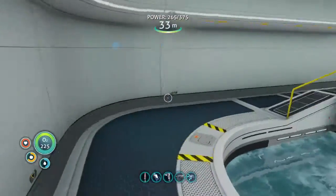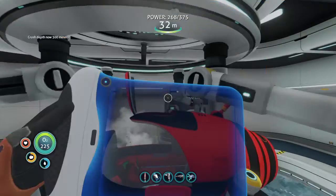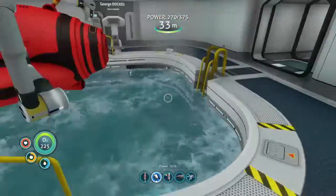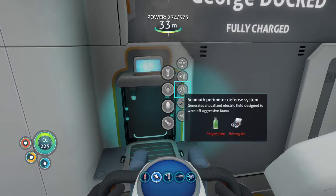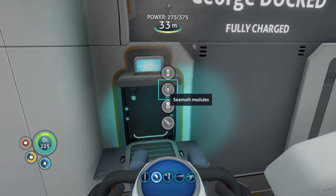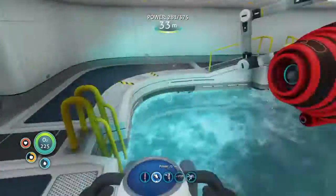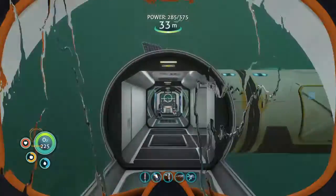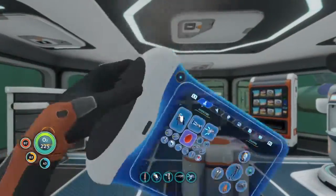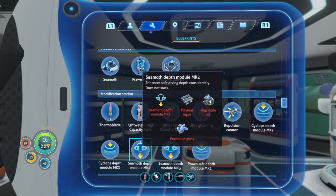Here we are. 300 meters - that's barely anything. How do we make it to Mark 2? Well, we could just make the lithium, we can make the Seamoth torpedo system. For that we need - oh, we got to go to the vehicle modification system.